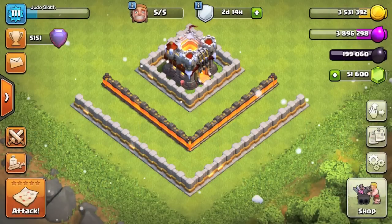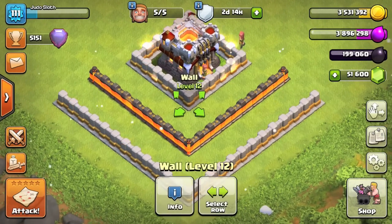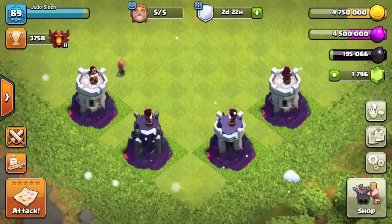All of the new upgrades are for Town Hall 11, another being the level 12 wall, but there is a catch — you can only take 50 walls up to level 12. On defense, the Wizard Tower also sees an upgrade to level 10.